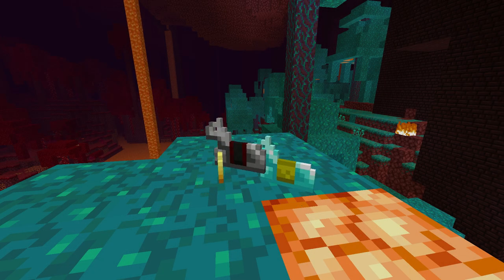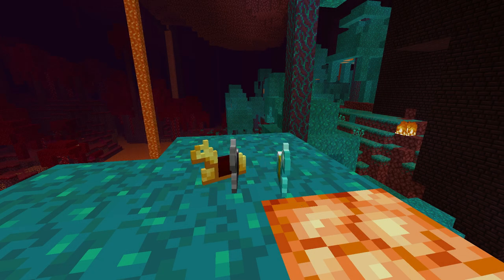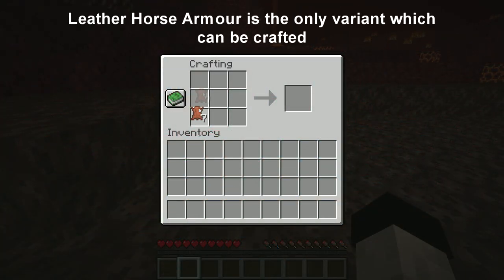Horse armor comes in three variants: gold, iron, and diamond. It cannot be crafted and can only be found inside loot chests in specific naturally generating structures in Minecraft.